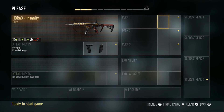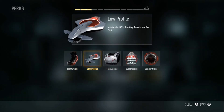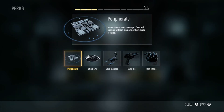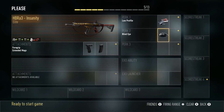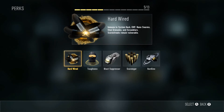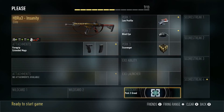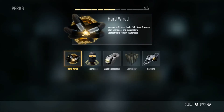For perks, the first perk is low profile, which will keep you off UAVs. The second perk is blind eye, which protects you from AI-controlled score streaks. For perk three, we're going to use perk three greed to get an extra attachment, along with scavenger and blast suppressor. Scavenger lets you resupply ammo from dead enemies, and blast suppressor lets you use exo movements like double jumping without being seen on the minimap.